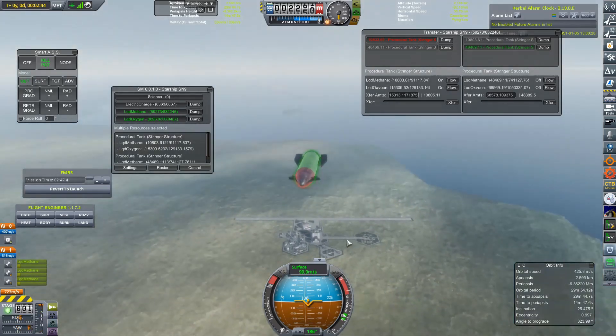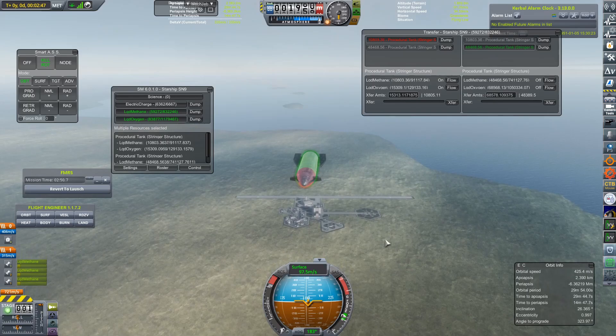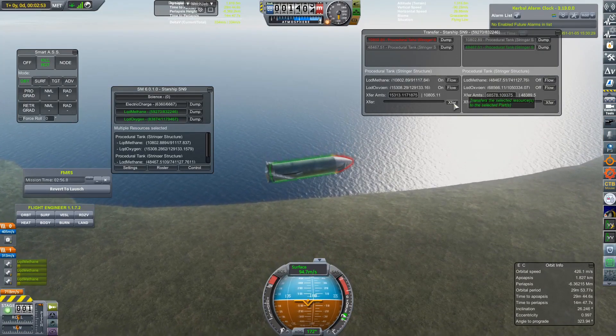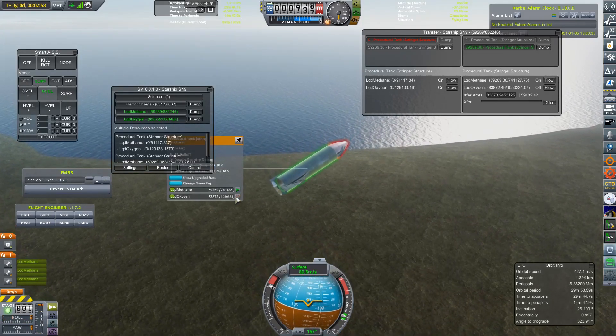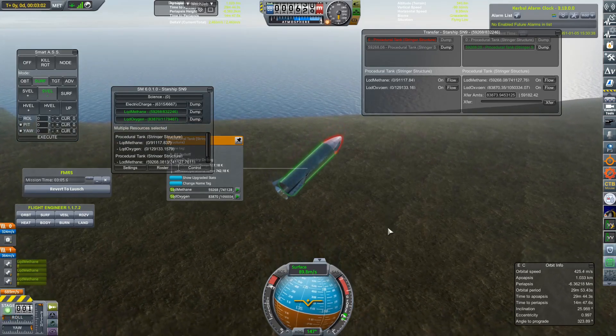We need to get ready for the all-important belly flop maneuver. In order to do this, I am going to transfer all of the fuel to the bottom tank — that way our center of lift will be above our center of mass and we should start pointing upwards. I tried to light the Metalox engines yet again, but I forgot to unlock the tank, so that didn't go well.